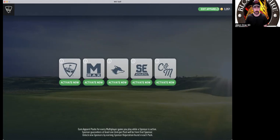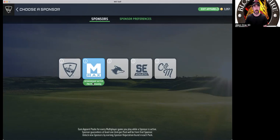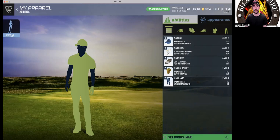What's most important in the game until you're level 97, or even level 103, is experience points. If you wear all the max gear you earn XP level-ups for your guy. When you go to edit apparel, under abilities you can see I'm wearing all max brand, and down here it says set bonus max.